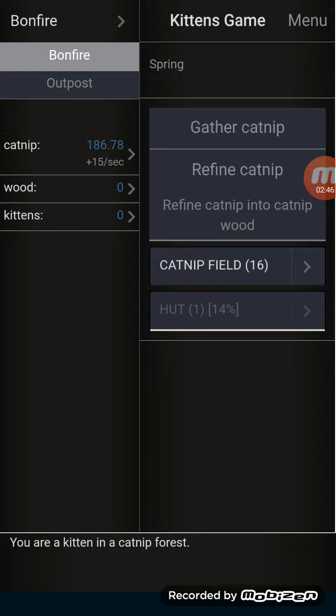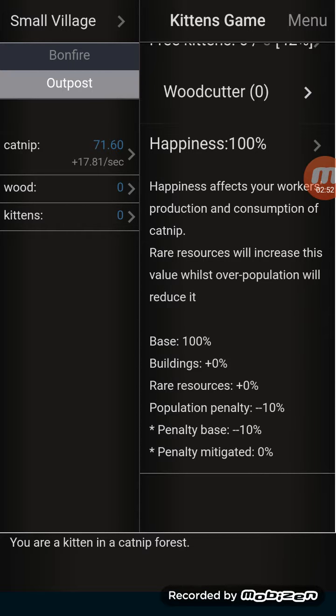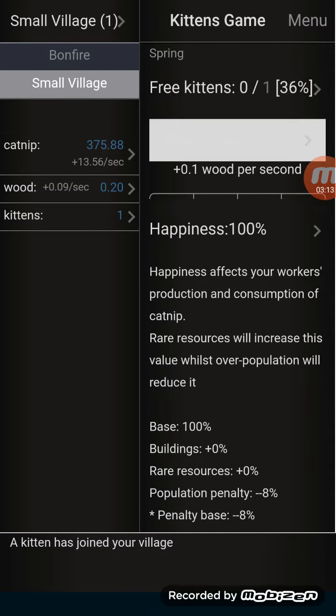It is now officially what you would call an outpost. There are currently no kittens. This is really terrible to play on the phone actually - I would highly suggest this on a tablet, because it's just not implemented very well on a small screen like this. Look - kittens! Bam, now I've got a cat who's cutting wood for me.